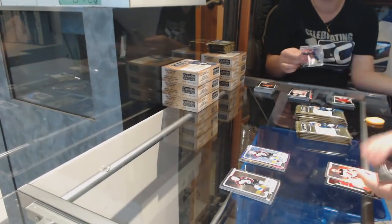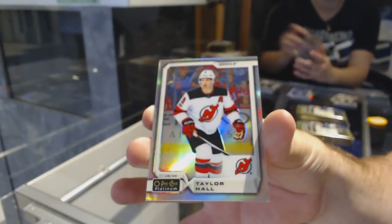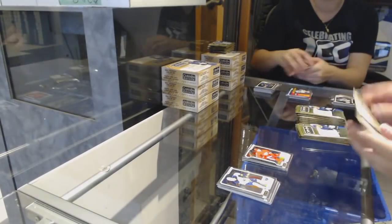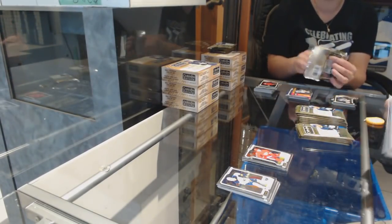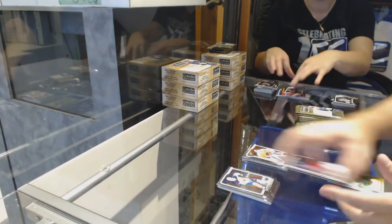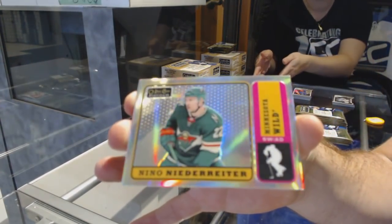We've got our first Obviously Rainbow for the Devils — Taylor Hall, just shiny here, I'm sure you guys are well aware of the rainbows. And a Marquee Rookie of Chalowski for the Red Wings. We've got a Carter Hart Rookie for the Flyers and a Rainbow Retro of Nino Niederreiter for the Minnesota Wild.